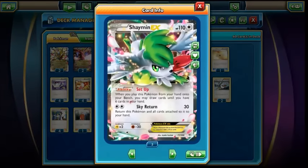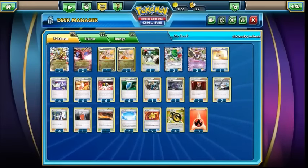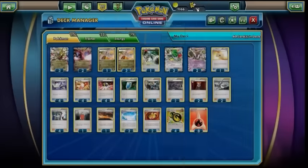Then we have three Shaymin. Shaymin is pretty much the best draw support we've got at the moment. So strong with the Setup ability, and because this deck is designed for speed, we can drop our hand size down relatively low a lot of the time, so we're going to be getting quite a few cards from Setup. And because we have basic energy, we do technically have access to Sky Return as well, not a big deal, but we can use it if we need to.